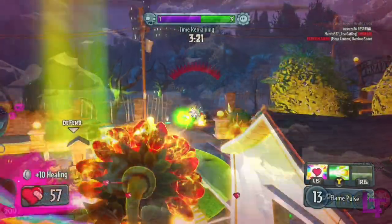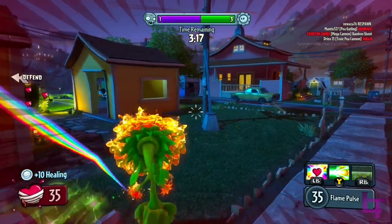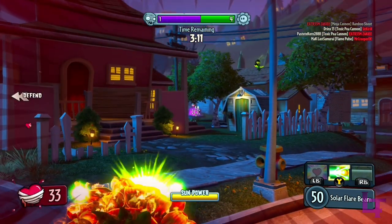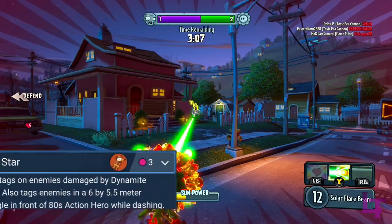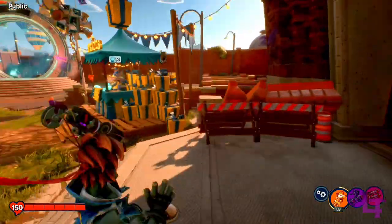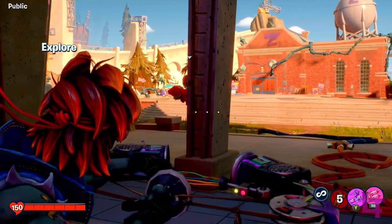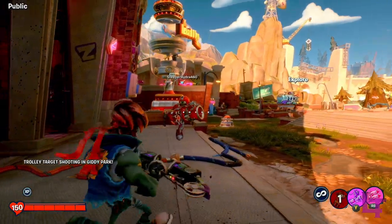Speaking of upgrades, for our last fact, did you know there are actually two upgrades within the game that affect not only enemies but also teammates as well? The first, and lesser of these upgrades, is Trackstar for the 80s Action Hero. When using the Dynamite Dodge ability, it normally does a check to apply three tags to enemies within a certain radius of 80s. However, this check is also performed on allies for some reason, allowing them to be tagged.